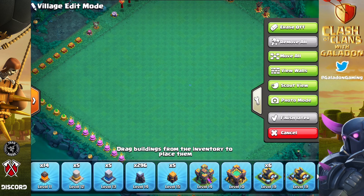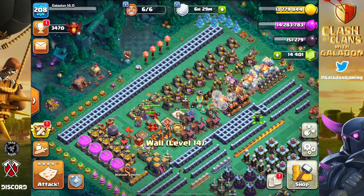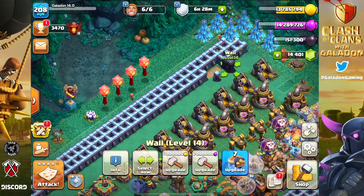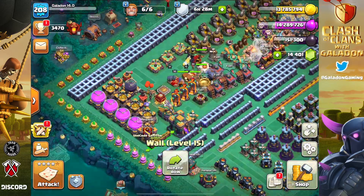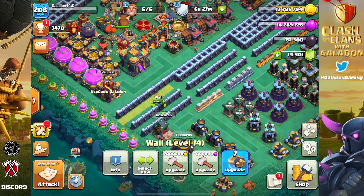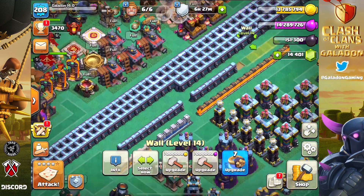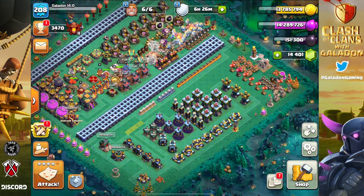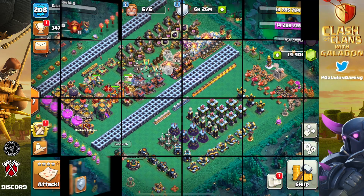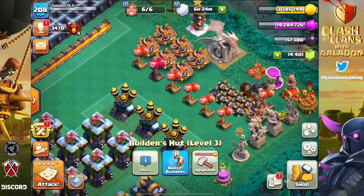We only have five level 15 walls. When you look at a fully maxed account like Galadon, you need 200 level 15 walls — so 195 to go. We went ahead and slightly adjusted everything until we got the walls in the right spot. The walls in the middle of the base need to be upgraded; the walls on the top left don't. But by the time I get caught up, all walls will go to level 15 — there's no doubt in my mind.